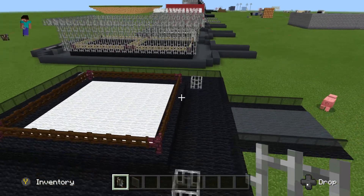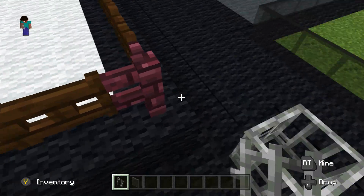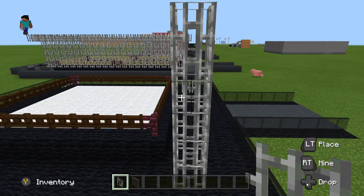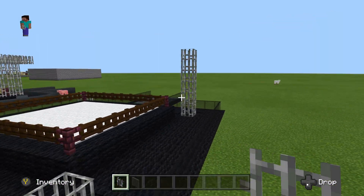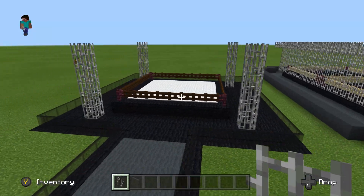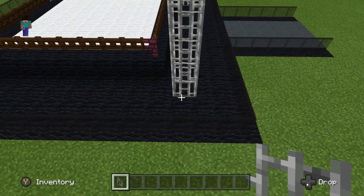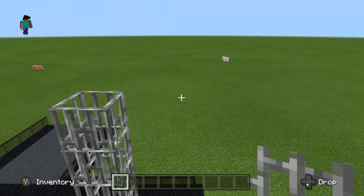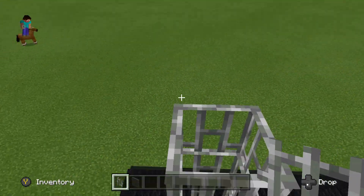Now we need to go up and build these corner sections. We want it to be six blocks up from here — six blocks higher than where it is right now. I'm going to build one up quick. We've got the first one, it's six blocks tall. I'm going to skip ahead until I have all four of them done. When I was going through and looking at each one, I realized I had them six blocks tall, but you want it six blocks tall from the top of the ring apron, so I've got to go through and add one more block on each one.